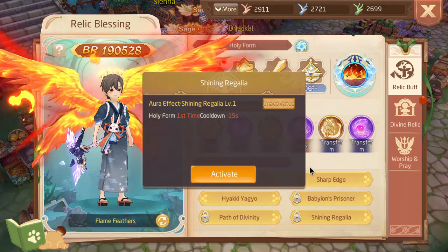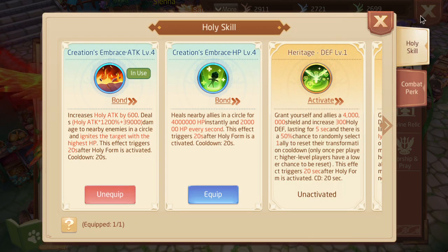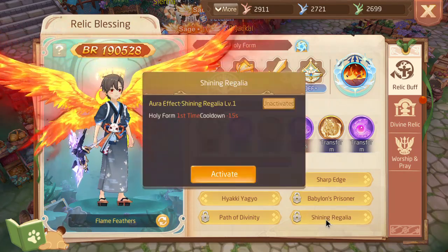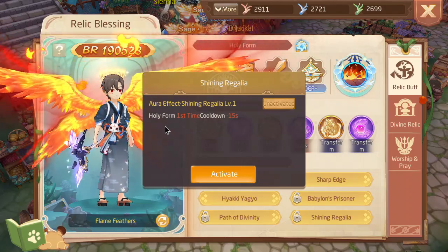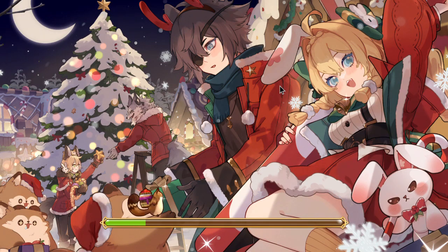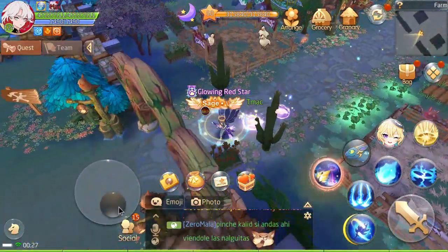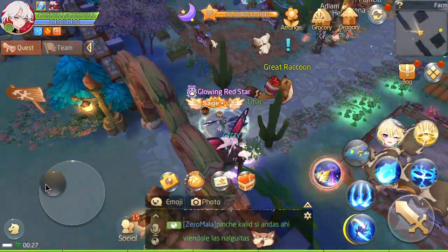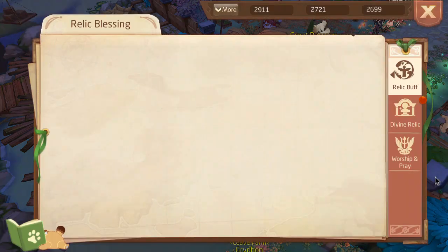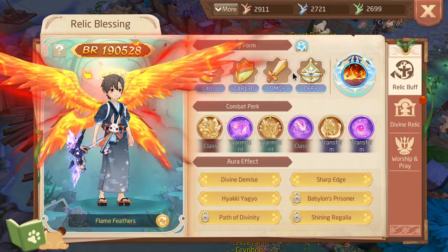Number three is Shiny Regalia, because it has cooldown reduction which allows you to bring out your holy form earlier, getting all the bonuses sooner. I believe holy skills will not trigger unless your holy form is active, which means Heritage won't start cycling earlier without Shiny Regalia. Let me just verify at the farm — yeah, your holy skill will not trigger unless your holy form is active. So without Shiny Regalia you lose out on a whole cycle. The cooldown is 20 seconds, so it speeds up the process a lot.